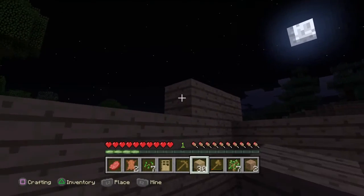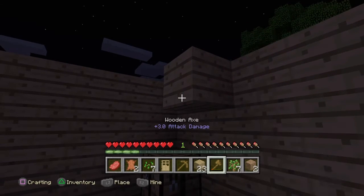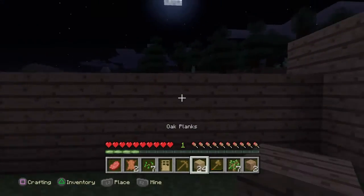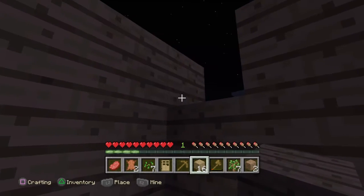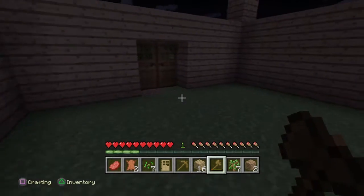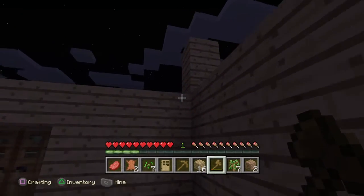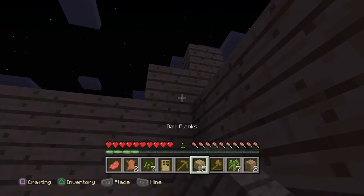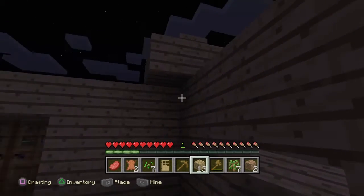We can do another layer of the house — this is about the third layer, which is good. That makes it even closer to being done; hopefully we can finish it before the night is over. I just want to get the house done as quickly as possible so I can move on and maybe go on a mining trip.